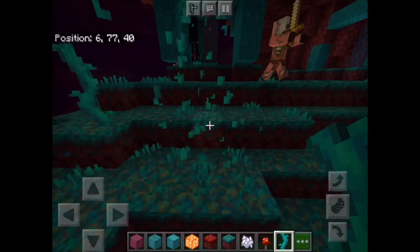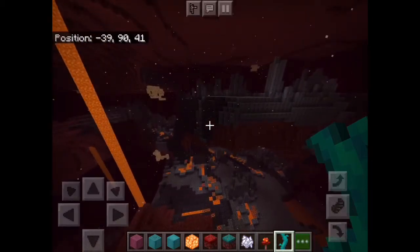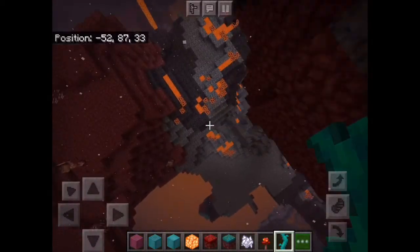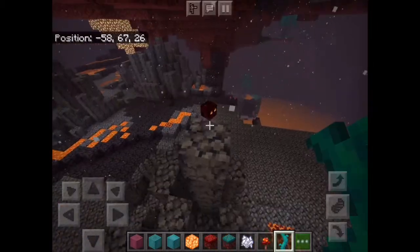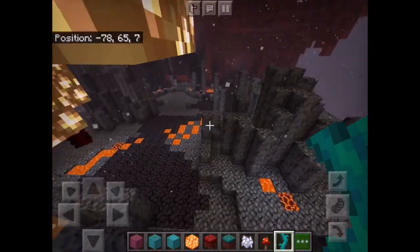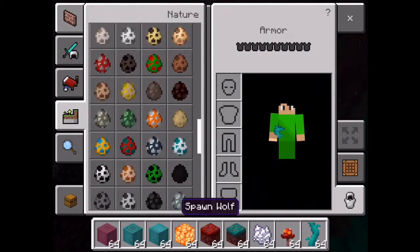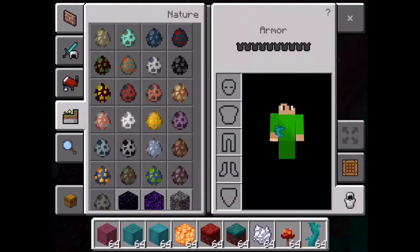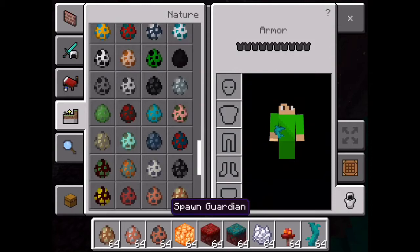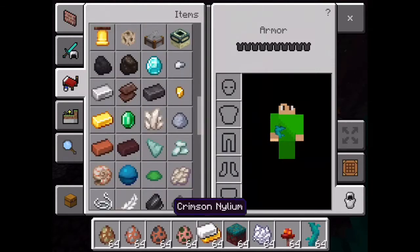There we go, I found the twisting vines. If you want to check out netherite, you'll have to watch till the end of the video. Now we're somewhere else — this is another biome. Look, a magma cube! I'm going to show you the new mobs, which are the piglins, hoglins, and the one that changed from zombie pigmen — zombie piglins. There are a lot of new mobs here.